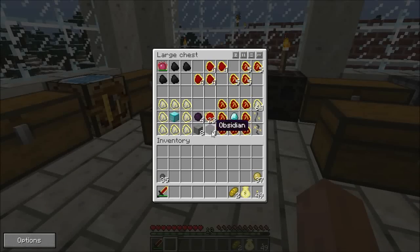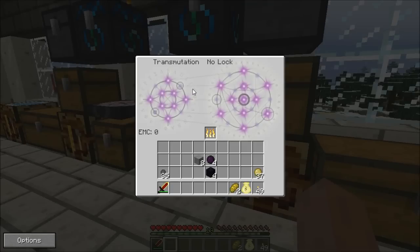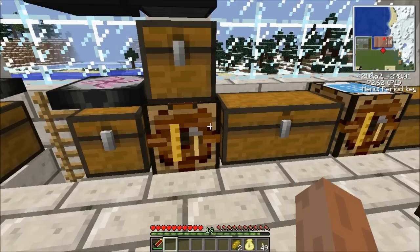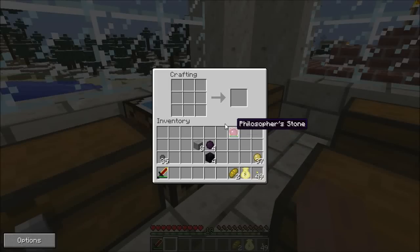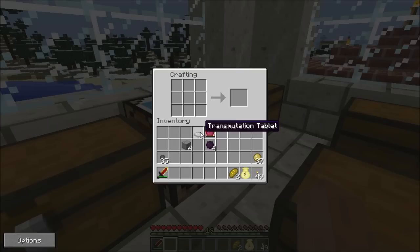I wanted to make a transmutation table - I call it a tip tablet - and I need the philosopher's stone. I also wanted to remember how to make the energy crystal. I've been getting some stuff ready. We put these in here - yes, that's the table - and we need to do four of these blocks, I believe this is how.